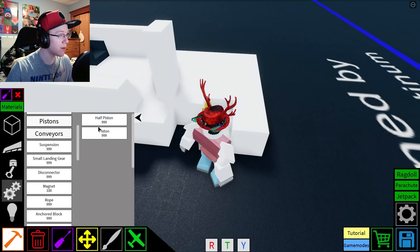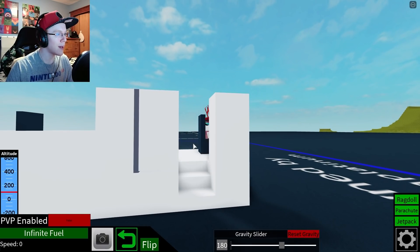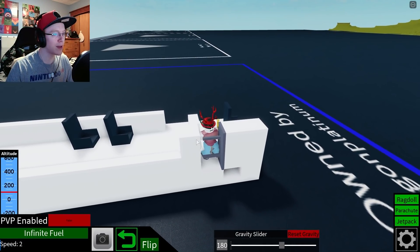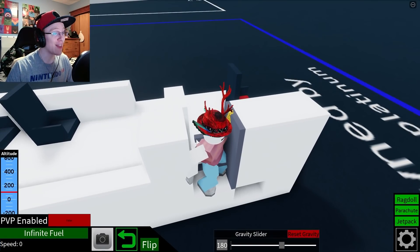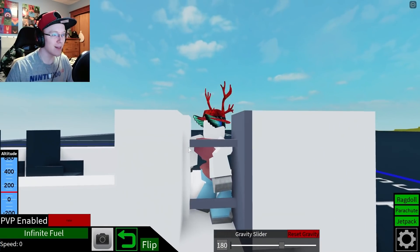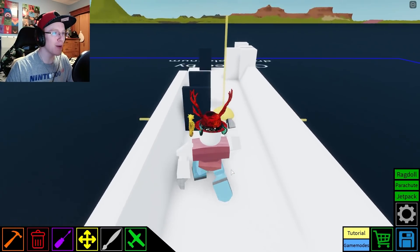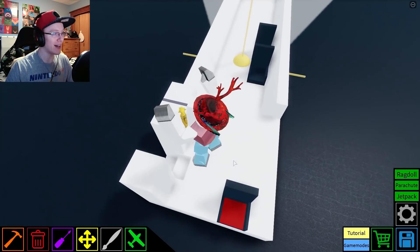Or maybe that would be better. So I was thinking something like this — so that would open, you can get in, and then it would close. Can you actually go through the piston? No — oh, you can. Well, that wasn't the thought. I guess that's a thing too. Not what I was looking for. But why not? Okay, so we've got some basic wheels on. I just want to see if this works properly.